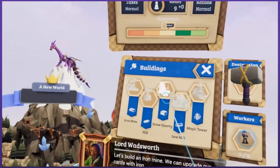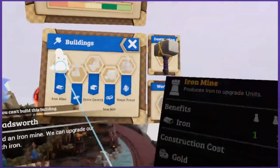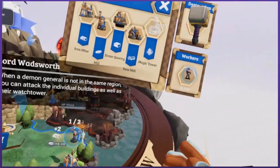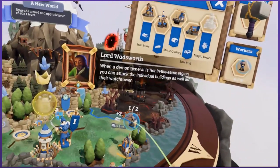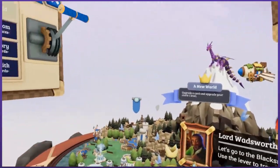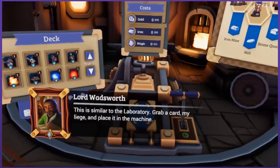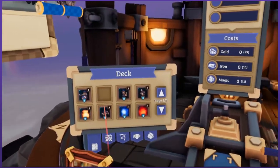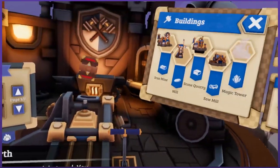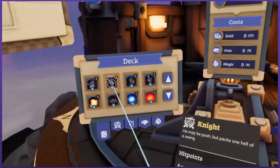Build an iron mine — we can upgrade our cards with iron. I thought you said you wanted stone. What do you want from me? You can't build this building. There we go. Grab the iron mine — choose the spot with the iron. Let's go to the blacksmith to improve our cards. Use the lever to travel there. Grab a card, my liege, and place it in the machine. The knight was unreal — I want the knight upgraded. You can upgrade each card three times. Oh, he's bronze now. We got a bronze one.